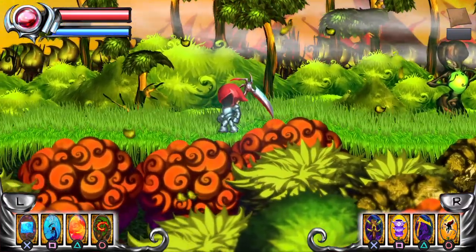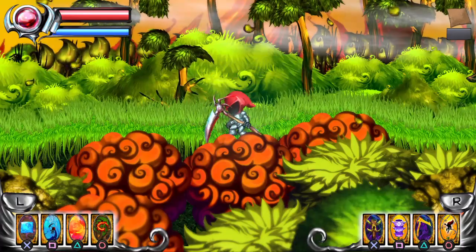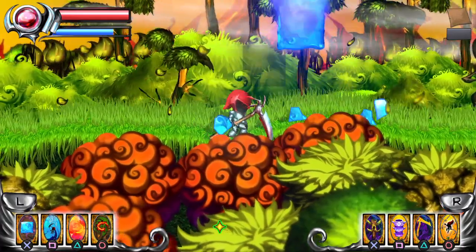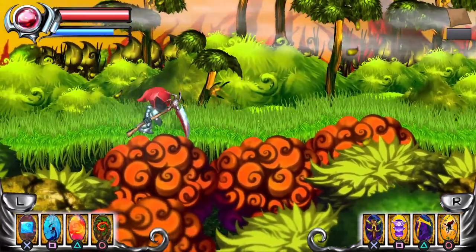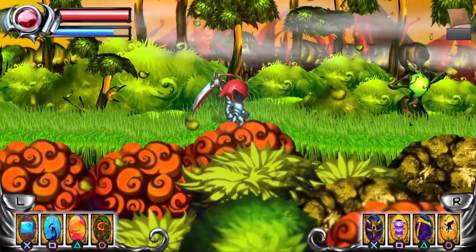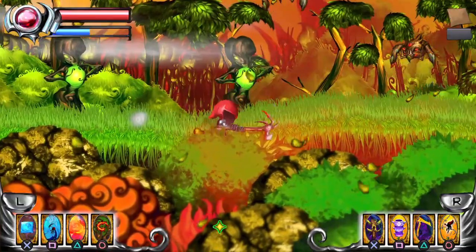Thoughts so far: could be explained a little bit better on what you have to do. When you hold R2 or L2, that's when these sort of skills come in. So if I hold like L2 plus triangle, the volley of fire comes through.